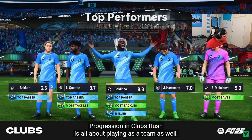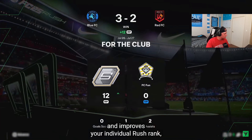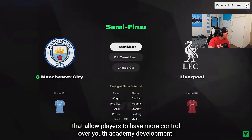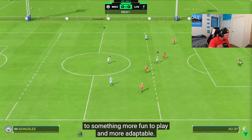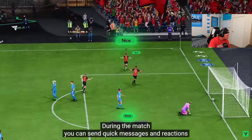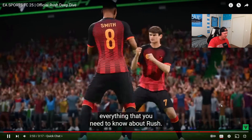In Clubs, Rush is all about playing as a team, prioritizing winning games over individual performances. Every win contributes a victory point to your club's tally and improves your individual Rush rank, taking you one step closer to exciting seasonal rewards. Rush is also integrated into Youth Academy in Manager Career, centered around small-sided Rush games that give players more control over youth academy development — taking traditional skill games training to something more fun and adaptable. During the match you can send quick messages and reactions to your teammates in real time, or use the right stick to signal to your teammates where you want to go.